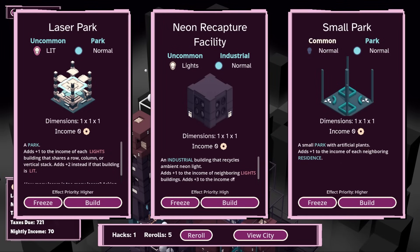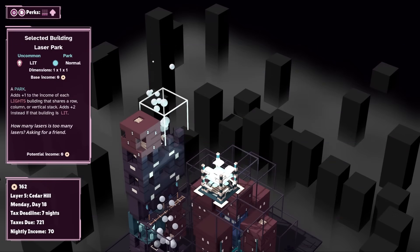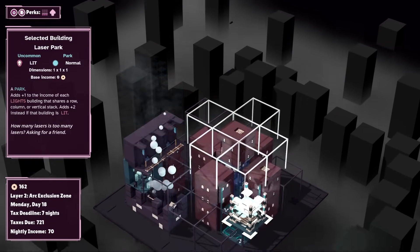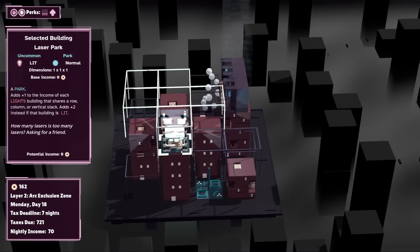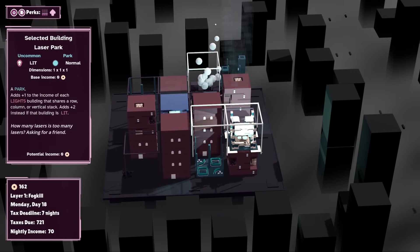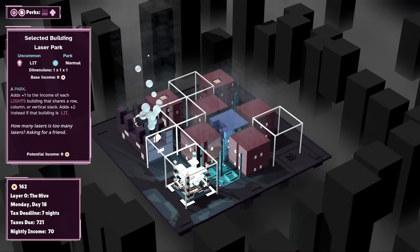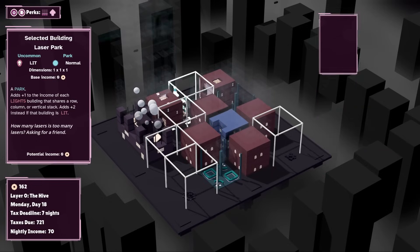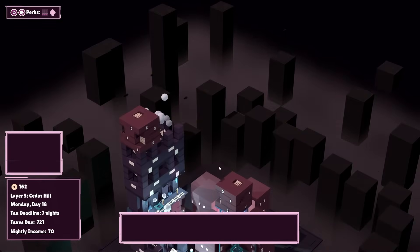Recycles have one income of neighboring lights buildings — I don't think we actually have any neighboring lights buildings. Let's see: if I build this here, is there anything that we actually use that has lights? I guess not — this is going to be an absolute dud. Each lights building that shares a row, column, or vertical stack — this absolutely sucks. We're going to build it here and build up a nightclub sort of venue from this position. That is my plan, whether or not it's going to work.